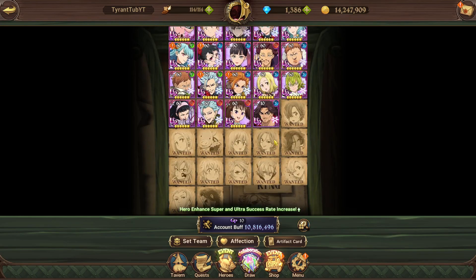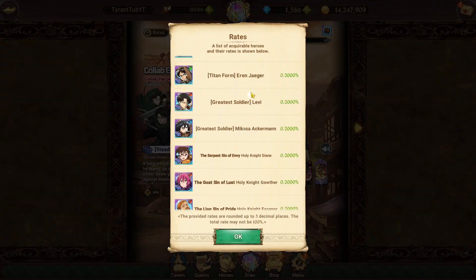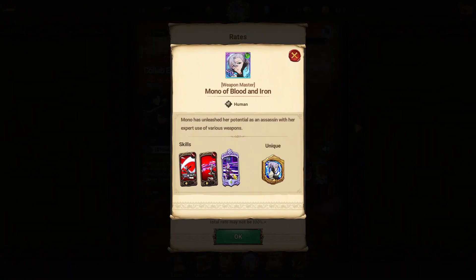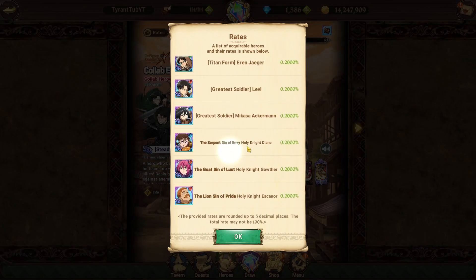I've currently hit a brick wall of characters I can unlock. Every character here is either seasonal or not obtainable currently. If you were to install the game now and the current AOT collab was going on, the only character I don't have is this Roxy. As we look at this banner there is nothing really worth me getting — I got like three or four copies of Mono so she's now five-six.